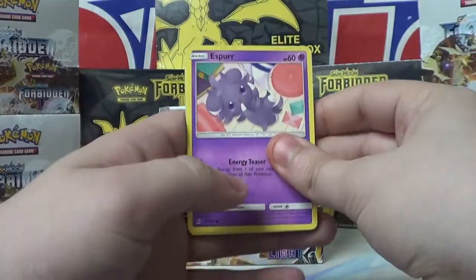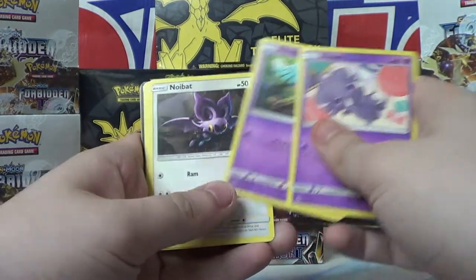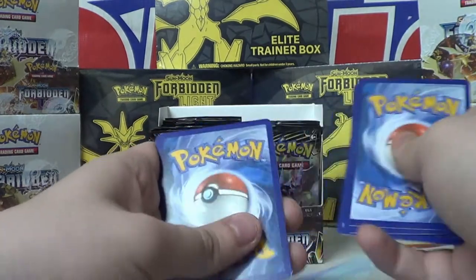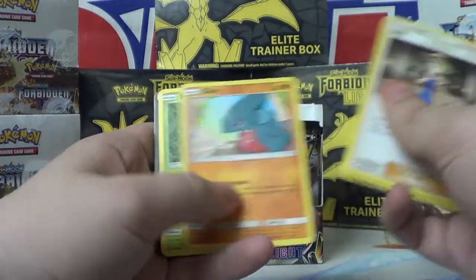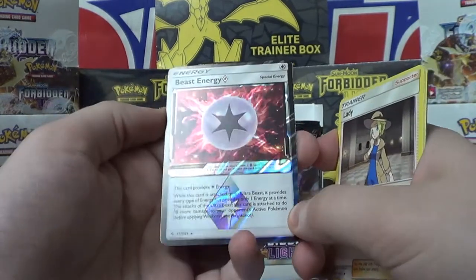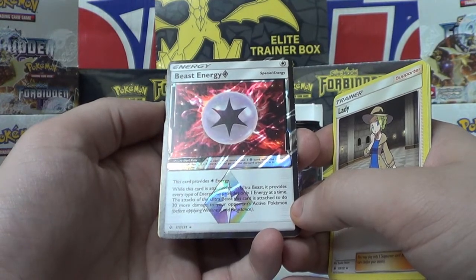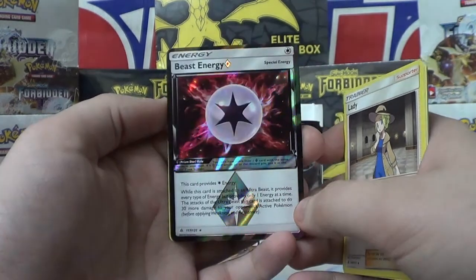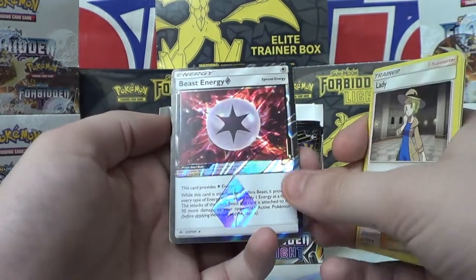Little Espurr — see that border? Espurr, Honedge, code card. Lady, Hoopa, Lysandre Labs, Noibat, Gible, Exeggcute. Beast Energy — I knew it'd be a Prism Star. This card provides one energy; while this card is attached to an Ultra Beast, it provides every type of energy, one at a time. The attacks of the Ultra Beast this card is attached to do 30 more damage to your opponent's active Pokemon. That's a dope card. If you're running an Ultra Beast deck, this is a must-have — it's basically a Rainbow Energy that adds 30 damage. But you only have one per deck.